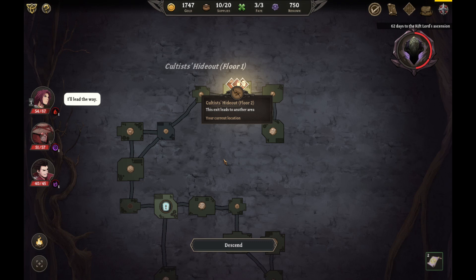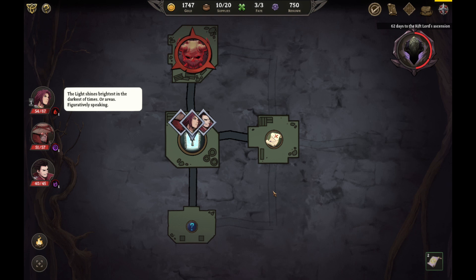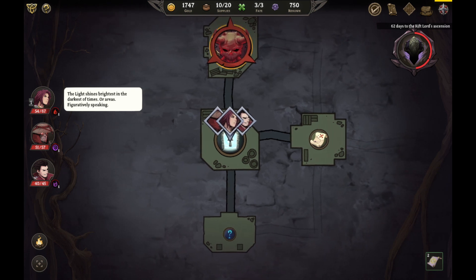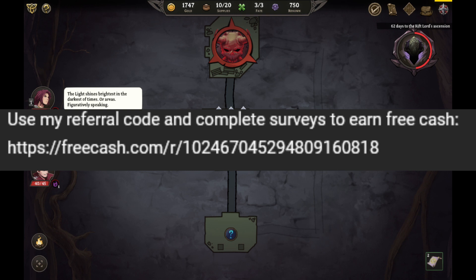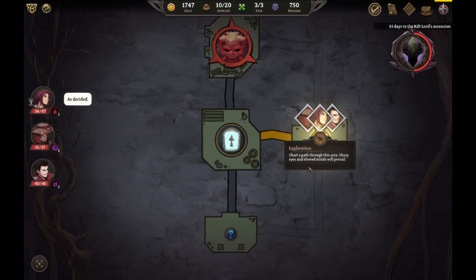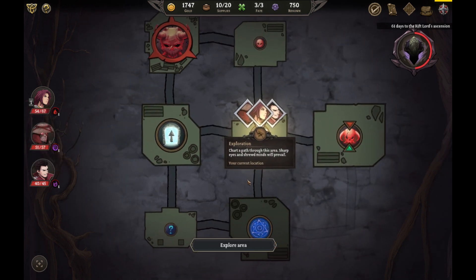Welcome back everybody, back with some more Gordian Quest and we're continuing the cultist hideout stronghold, whatever this place is. I could camp, I have ten supplies, get rid of that exhaustion, but I think we'll be okay — let's descend in here. While I do that, hit the like button, hit the subscribe button, and most importantly use the link in the description for FreeCash.com. Using that link gets you the relu boxes that have up to $250 in them, and doing surveys daily is how you support the channel and earn yourself some free cash.